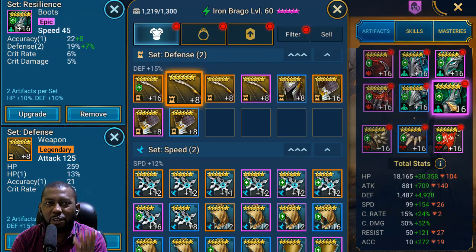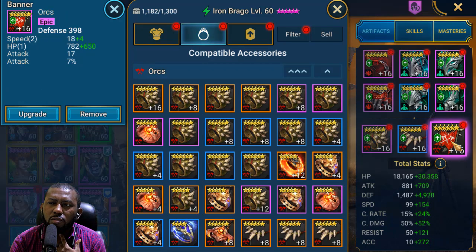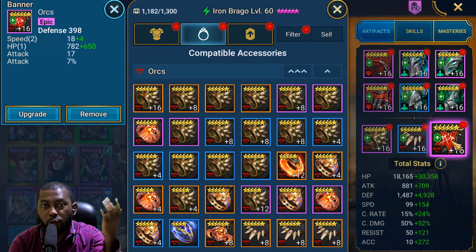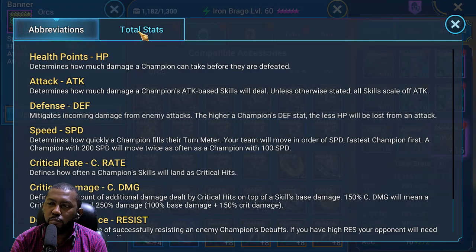On the chest I have defense, gauntlet defense, and speed boots. If you want extra defense you might go defense boots, but I don't want this champion to be slow — he has a provoke and needs to place increased defense on the team before they get nuked. For the banner I went defense. If you want him to land more debuffs, switch to an accuracy banner. I can always replace the banner depending on the content.